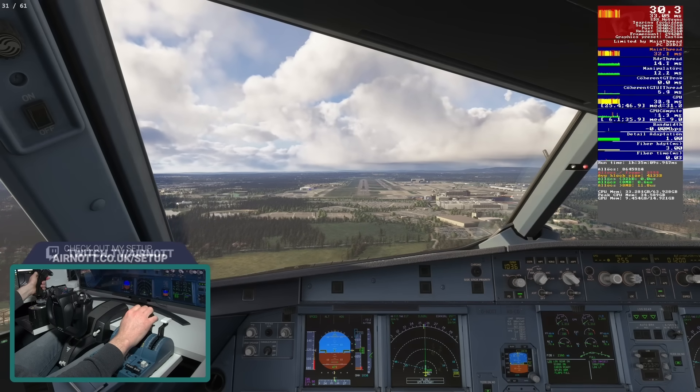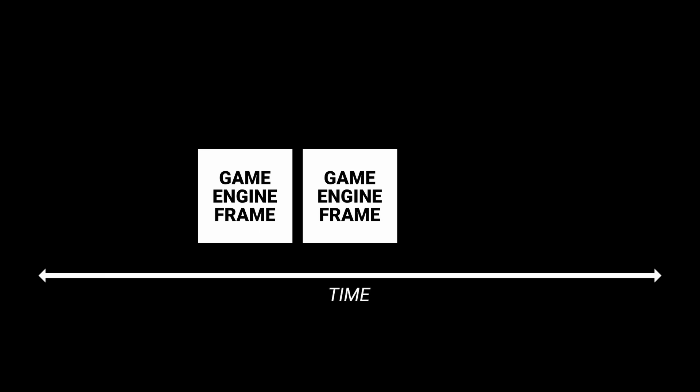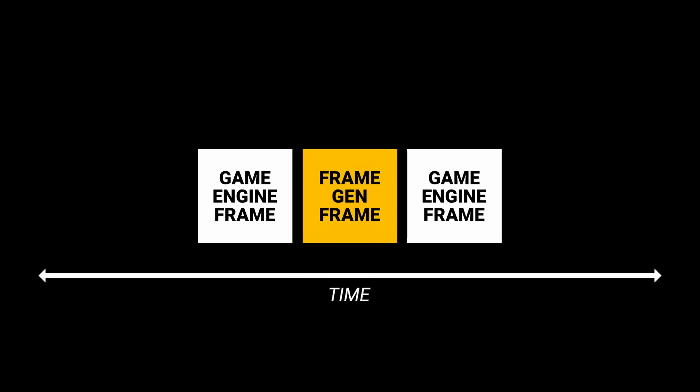Let's say our game runs at 30 FPS without frame generation. If we now enable frame generation, the game will render a frame, then render a second frame and hold that second frame in memory. Frame generation will then look at these two traditionally rendered frames and generate frames to go in between them. Therefore, the generated frames hold no new information from the game engine, such as the position of an enemy on screen. So if you're thinking of using frame generation in a competitive multiplayer online shooter, I wouldn't - it's possible you might be shooting at something that isn't really there. And due to holding that second real frame in memory until frame generation has played out, frame generation actually delays new information from the game engine reaching your eyeballs.